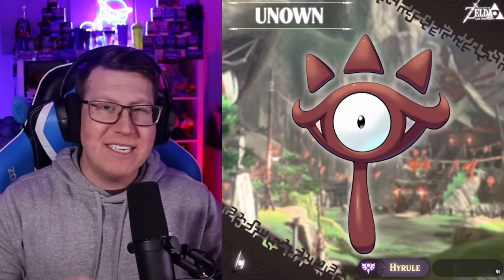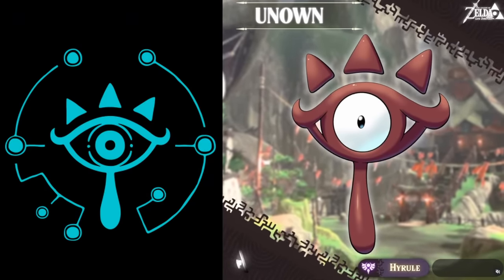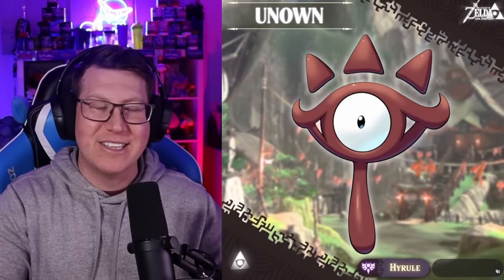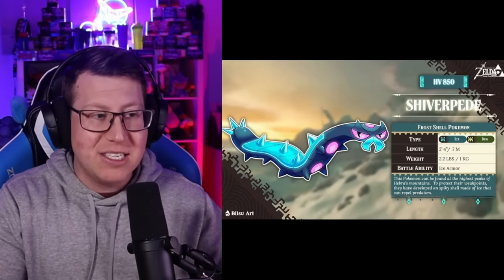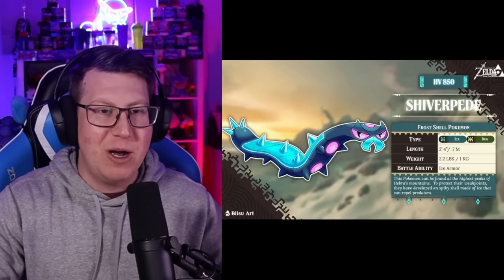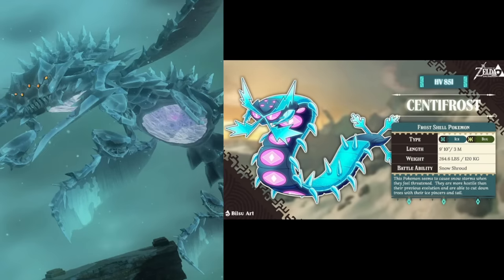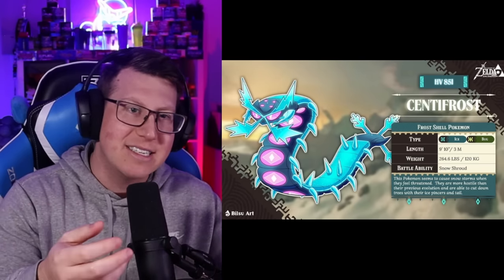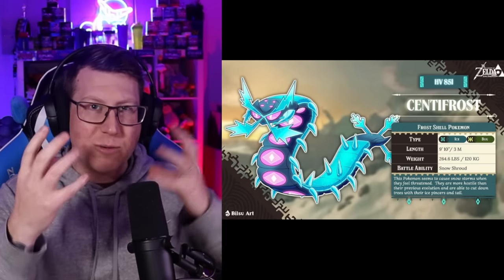Hyrulean Unown looks quite different - the coloring is very different - based on a Sheikah Symbol. It is a normal type Pokemon, and the Sheikah Symbol looks just like that. Next is Shiverpede, which looks a lot like Sizzlipede but is an ice and bug type Pokemon - it looks very frozen with frozen spikes on it. It then evolves into Centifrost, which looks kind of like a Centiskorch but based on Colgera. It merges the two ideas together with spikes and a snowflake on the tail and face.